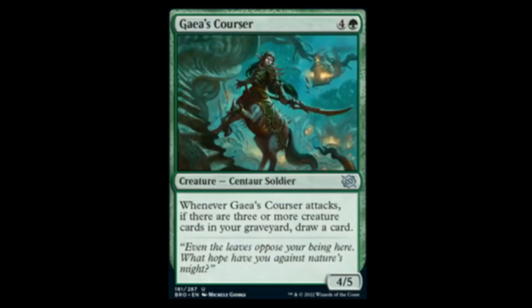Next we have Gaea's Courser — four green for a 4/5. Whenever it attacks, if there are three or more creature cards in your graveyard, you get to draw a card. This is probably not gonna see Standard play — it costs too much — but it's gonna be great in sealed.